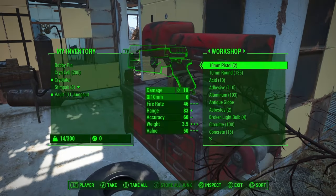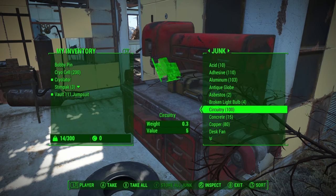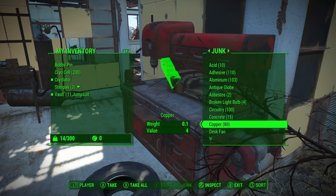You can duplicate items in Fallout 4 by exploiting the item scrap and store mechanics, and in this video I will show you how to do that. Hi, I'm Mo and I'm trapped in Fallout.